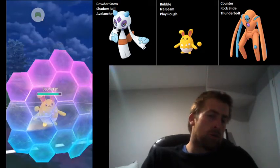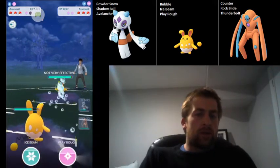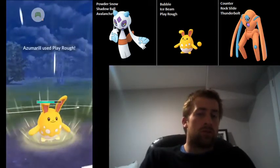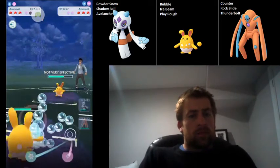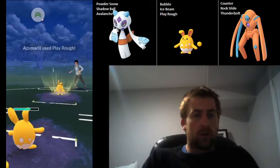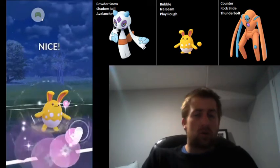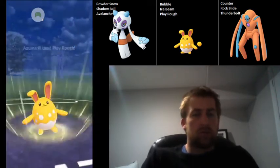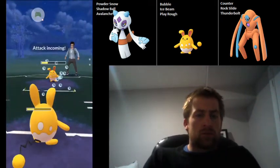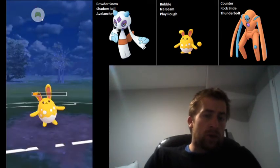I'm going to shield up this Return. This Azumarill is likely going to swap out. Basically my only chance here is to lose switch advantage because they choose to shield, and then be able to farm up a lot of energy on either Froslass or Defense Deoxys. So we go for the Play Rough. Honestly, the right play for me here is probably to shield my Azumarill because I need to keep it alive to beat that Sableye. We're going to be able to get the last Bubble we need for the Play Rough here, and we barely survive.